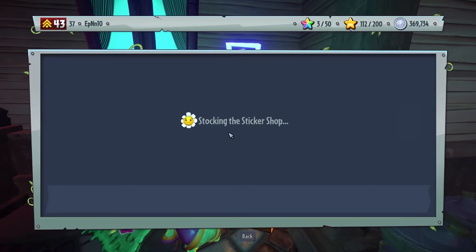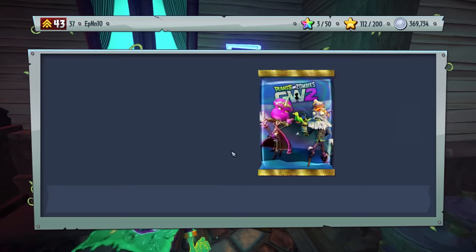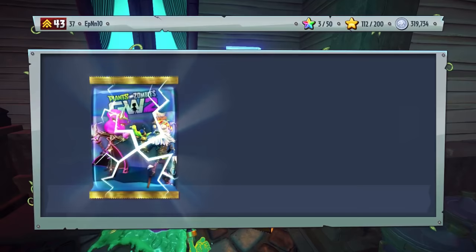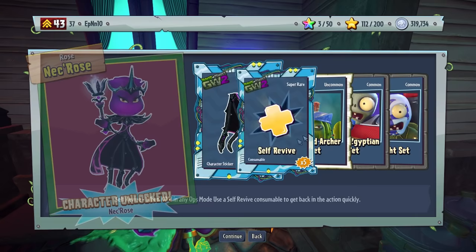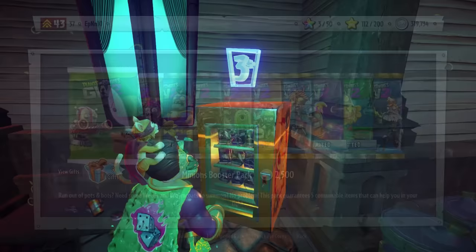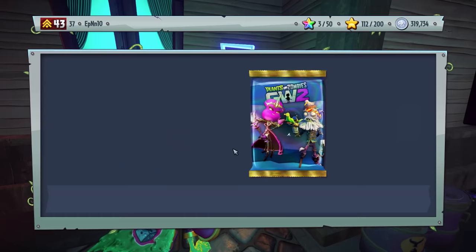We have two tries. We got Necros — I got very lucky with these characters, very very lucky. Oh, look at the Knight Set — we actually got the last piece of the Knight Set! Let's apply that to our Foots. Actually, let's buy one more pack here. Now we have two complete Knight Sets — one for Deadbeard and one for Foot Soldier.